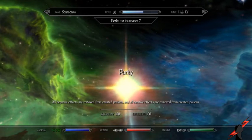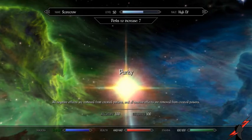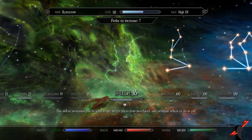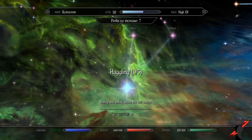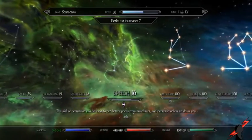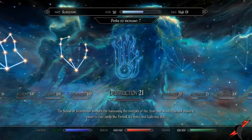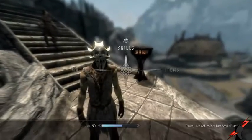Snake Blood gives you 50% resistance to all poisons, which is good to have. Purity removes all negative effects from created potions and all positive effects from created poisons. As an option, you can take Speech since the Scarecrow is very smart and can certainly intimidate people. But overall this is pretty much the base, cookie-cutter build — you don't have to play it this way. One of my viewers actually tried this build and is having fun with it.